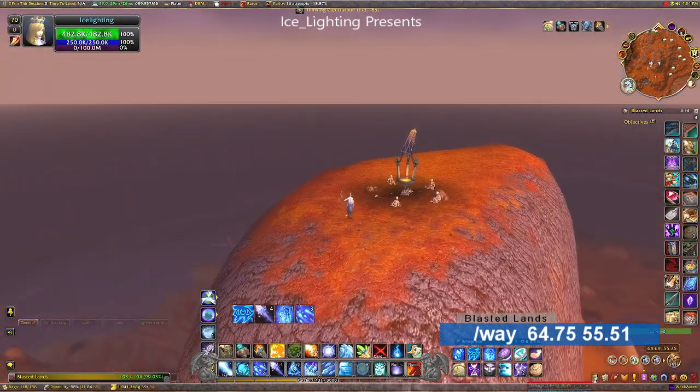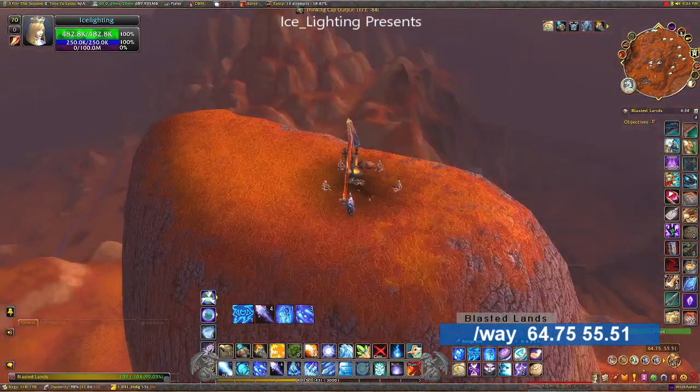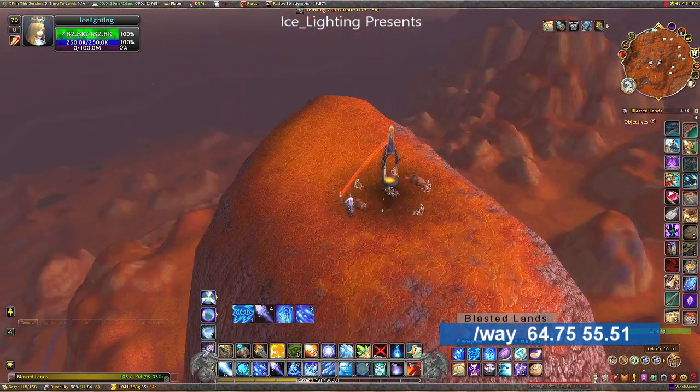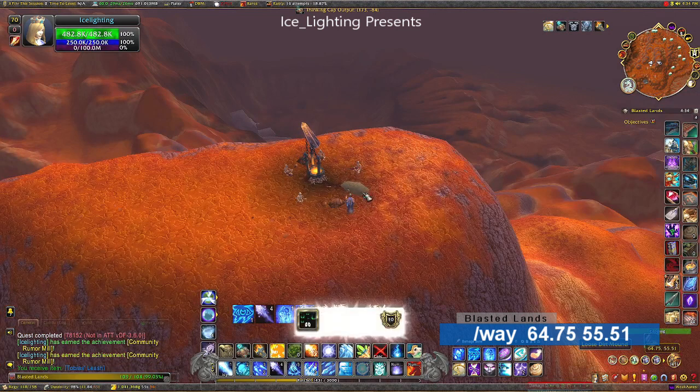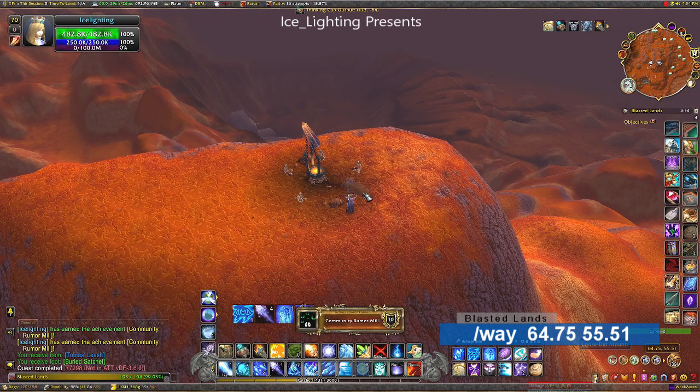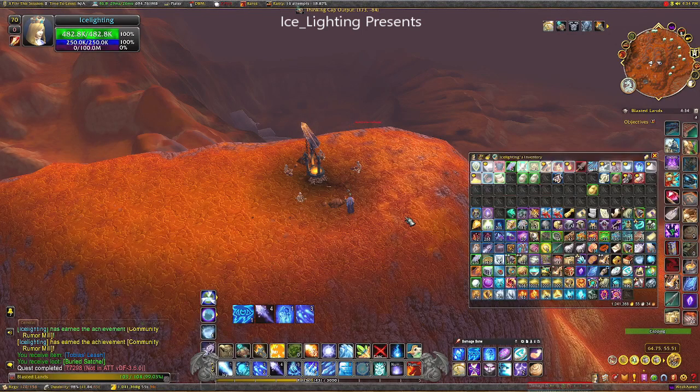As soon as I arrived, my torch started making a noise, and as I got closer it attached to the pillory thing — then a giant lightning bolt. There is a loose pile of dirt, and there we go — there is our satchel! There is the achievement ding.